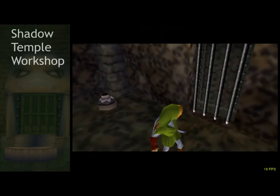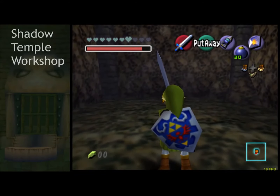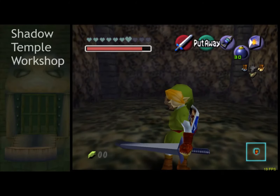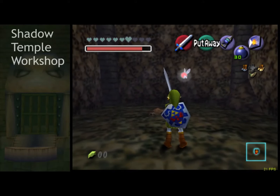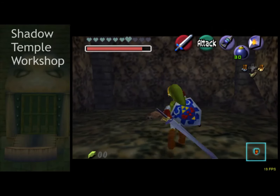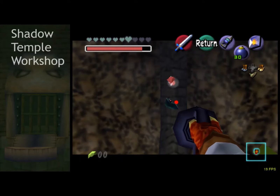Coming into this room: this enemy here, the Redead, will only freeze and attack you when you're within a certain radius. From the door, if you just target and jump slash, he's done. If you move forward at all he might scream and freeze you. So before you move, just target and jump slash. There are also two keys up here. It is possible to get into this room without hookshot.